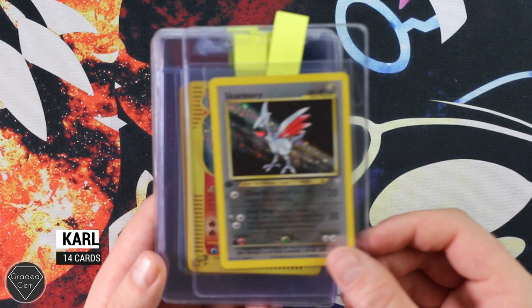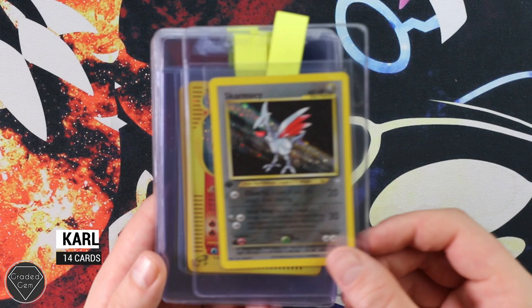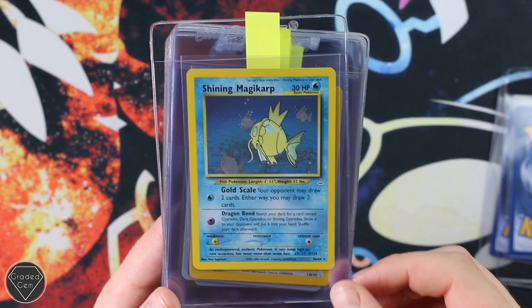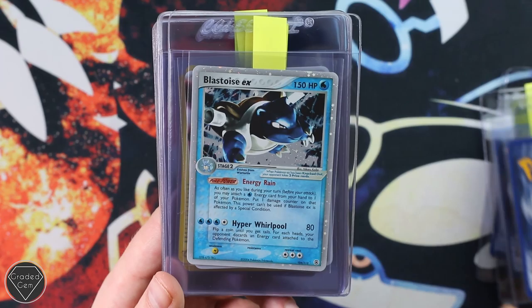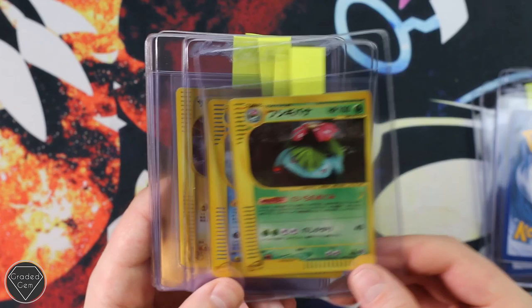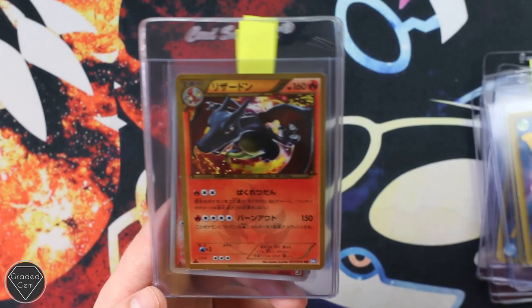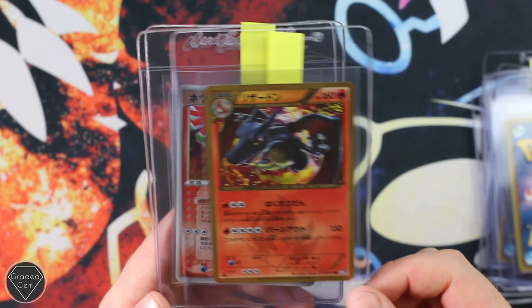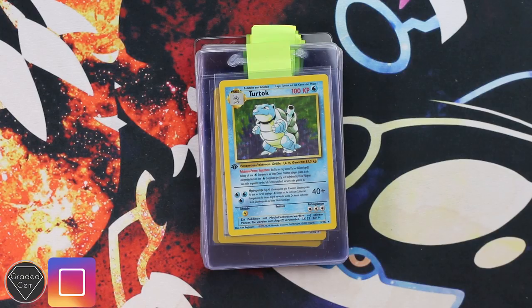Carl is up next with 14 cards. Starting off with the Skarmory First Edition Neo Genesis, and then the Charizard from Expedition Holofoil — hopefully a good grade on that. Shining Magikarp Unlimited Neo Revelation, Shining Noctowl Neo Destiny, Blastoise EX Fire Red Leaf Green — if that gets a gem I would be very interested in purchasing it — Gengar Level X, Venusaur from E1, Blastoise from E1, Umbreon from E4, Zapdos Web Promo, Rayquaza from Black and White 5, the Charizard too — love this card — Ho-Oh EX from EX Unseen Forces and Lugia EX. Really nice to get both back in gems. Thank you very much Carl.